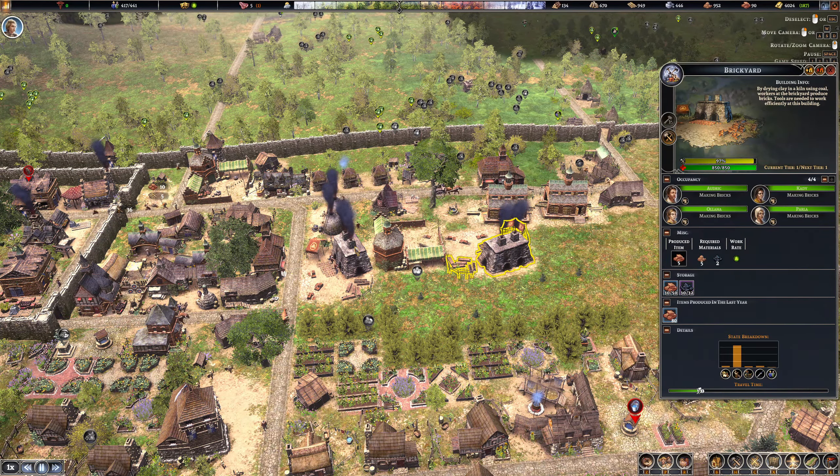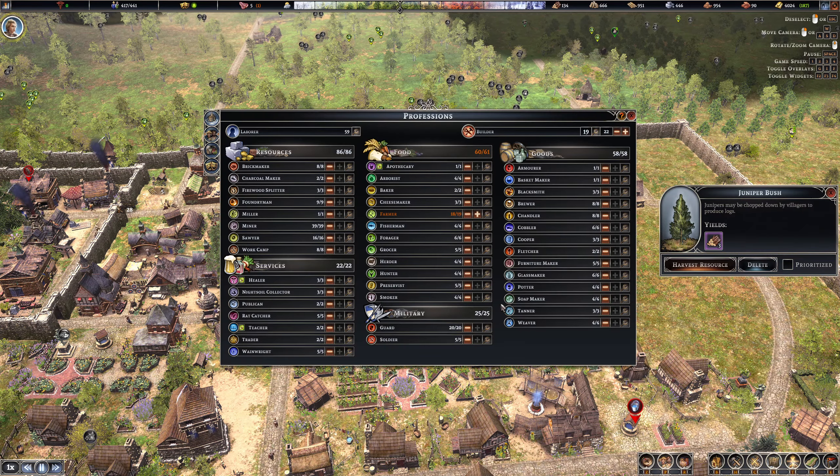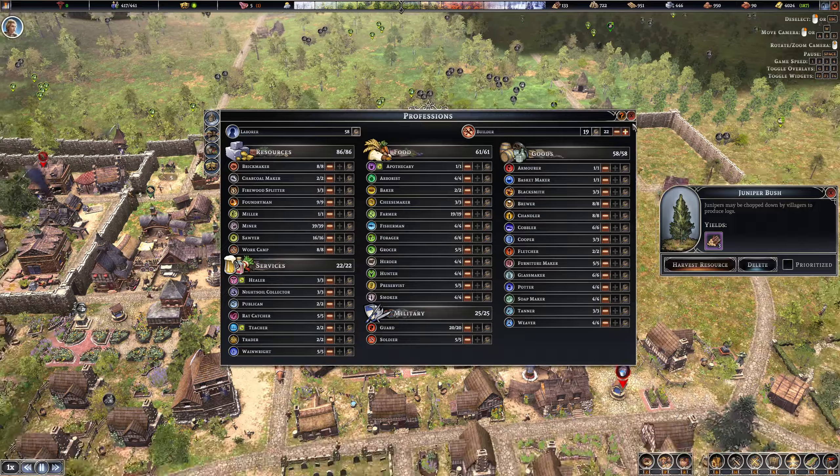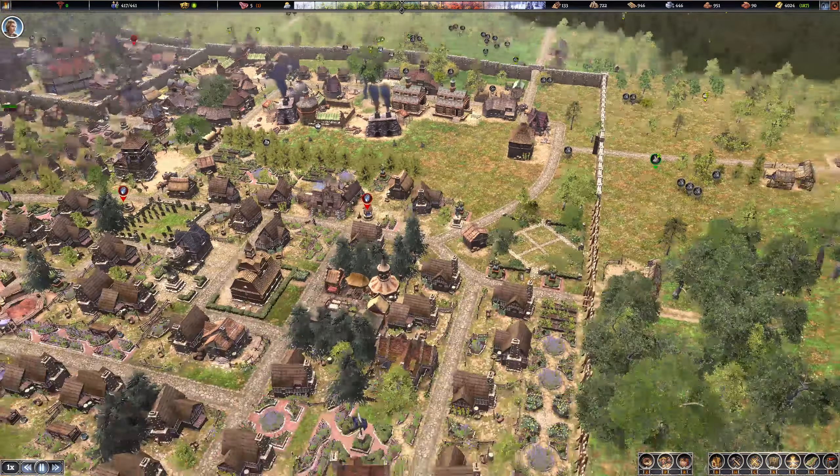I think bricks are just fine now. Let's check our resources. We've got 59 spare laborers. We've got farmers — let's put that back up to 61. We should be fine. 20 guards, 5 soldiers. The tips on the soldiers, by the way, are fantastic.